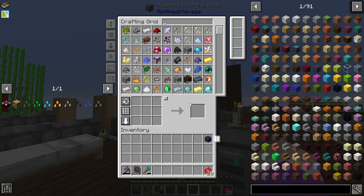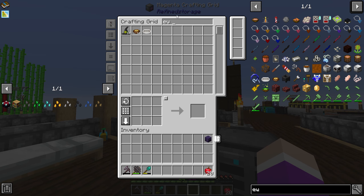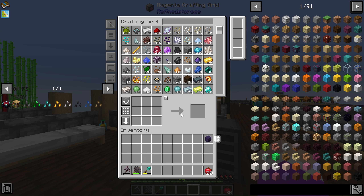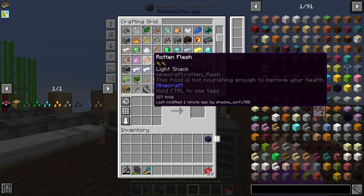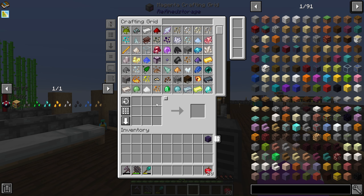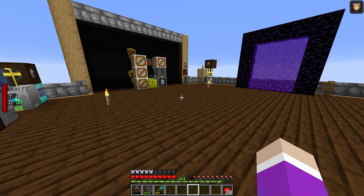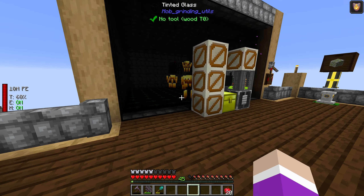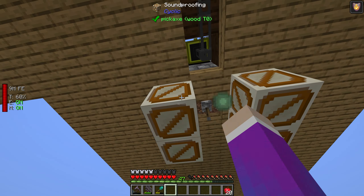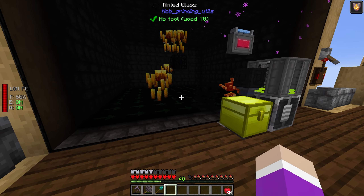How are we doing on our mob stuff? We've got plenty of molten cores. We can actually turn on the blazes now — so let's turn those guys on. We've gotten so much zombie flesh so fast. Arrows, tattered claws, slime balls, sky slime — sky slime is from Tinker's Construct. We've got some advanced farm stuff. The four sound mufflers underground like that should be good. So that's pretty much it now — we've got a mob farm going.